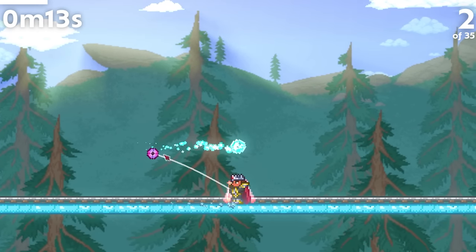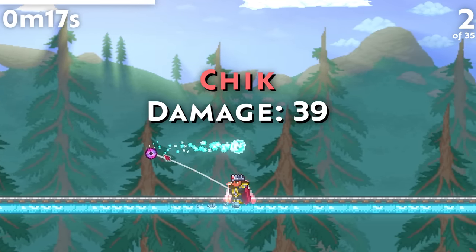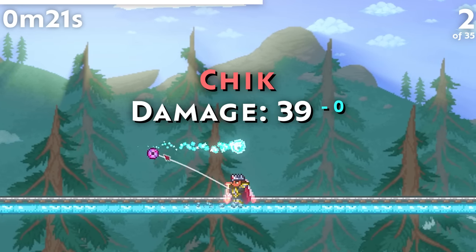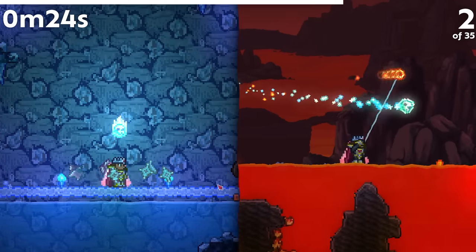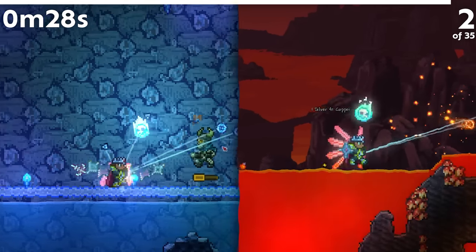The Chick has only had its damage value altered by one ever since it released in 1.3, with it being altered down one in 1.4 and then back up one in 1.4.1. It remains an unbuffed and underpowered yo-yo, even though both the Amarok and Hellfire, both already good yo-yos, were buffed in 1.4.4.